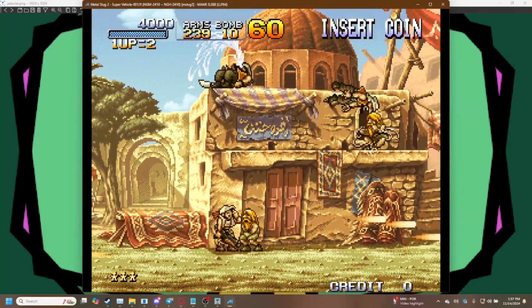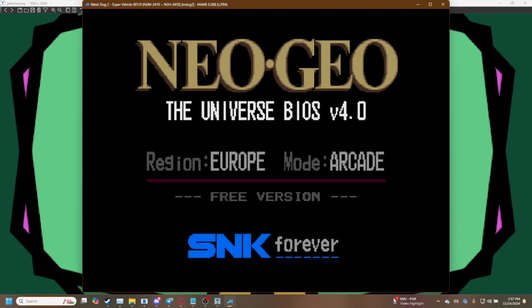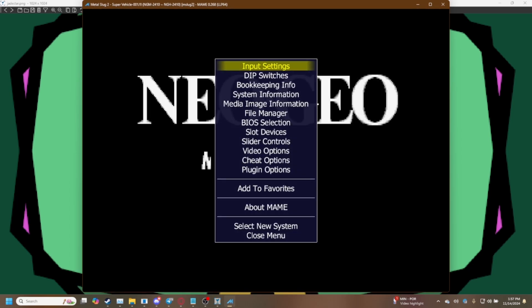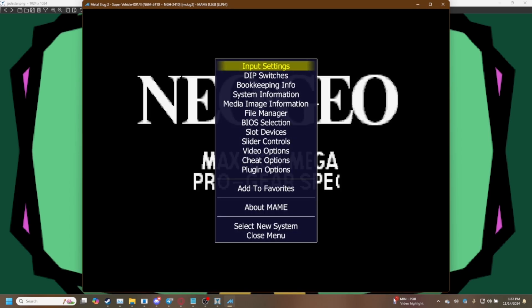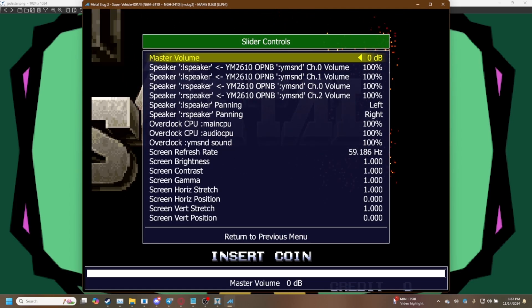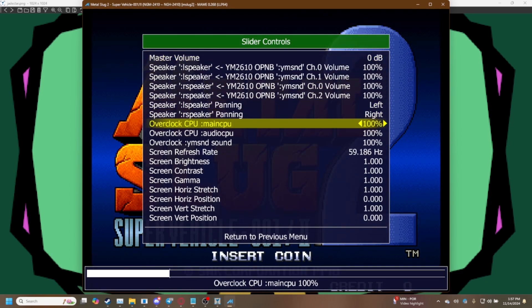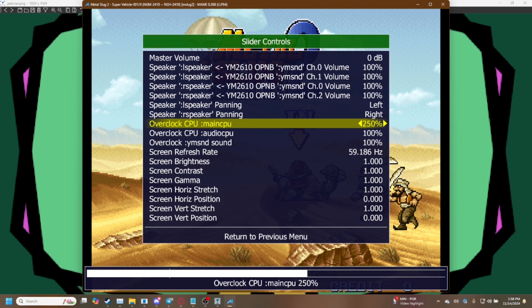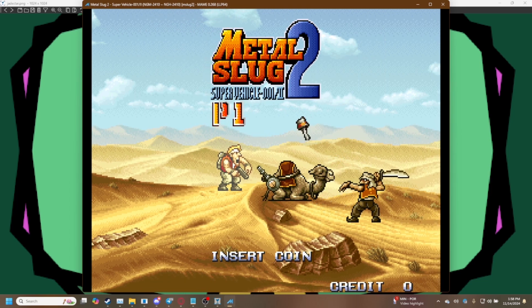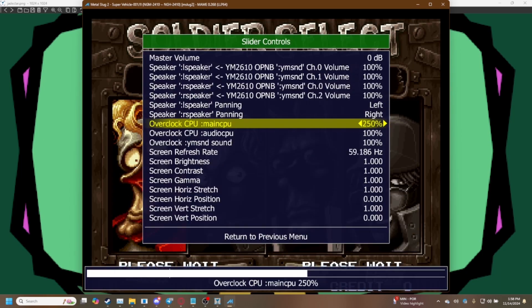You probably adjust to it, but you want a bit more of a smoother experience, so here's what we're going to do. You don't have to reset the game to do this but we're going to anyway. Push the tab key, and using your arrow keys go down to slider controls, hit that enter key, and then come down to overclock main CPU.